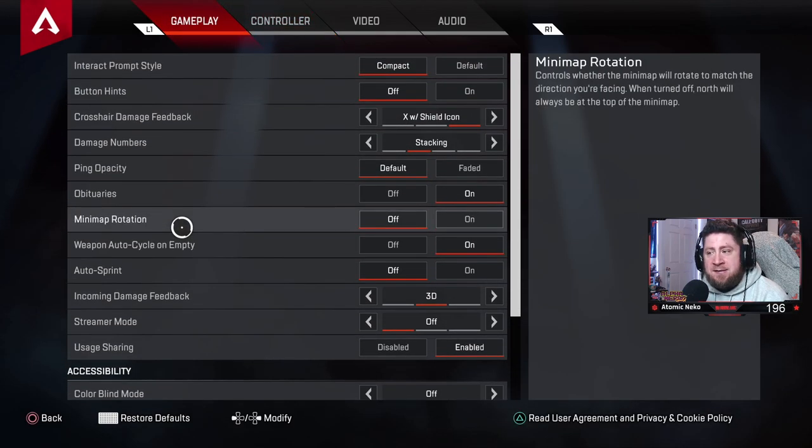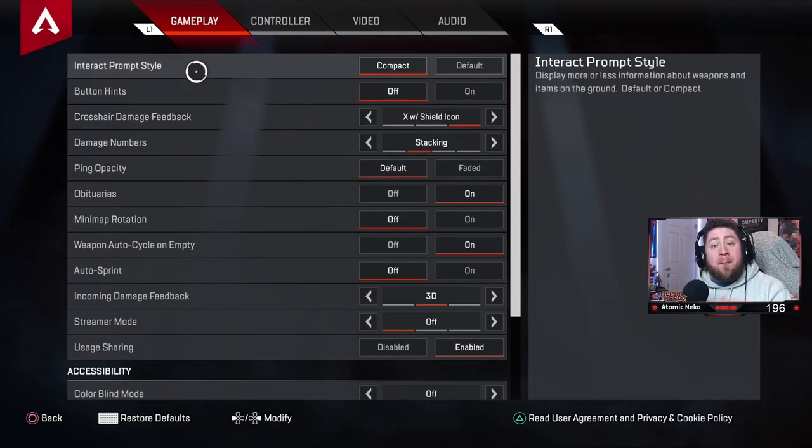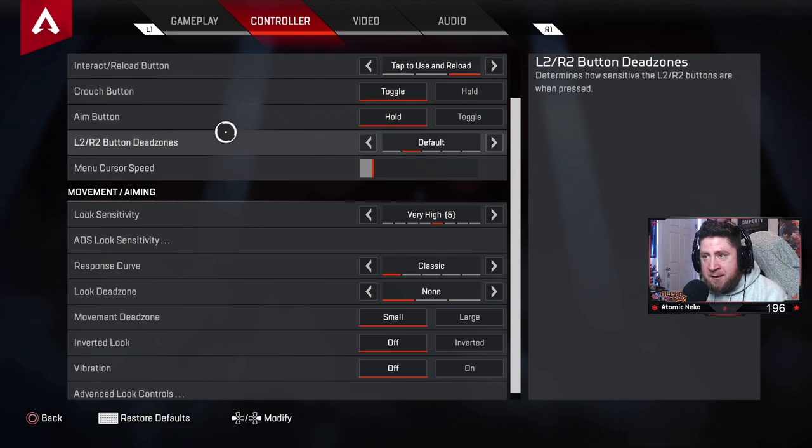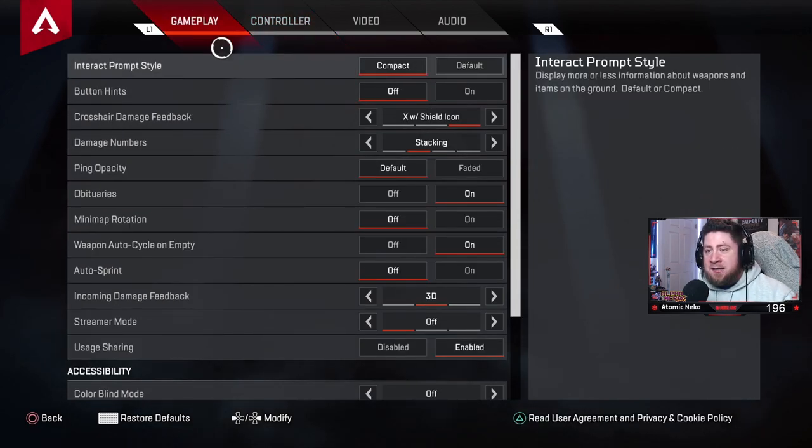I'm going to go through my settings and show you what I've been using since season 3. There is one new thing implemented in season 3 that I want to talk about which is huge — especially on console — and that is the menu cursor speed. We'll get into that in just a second.